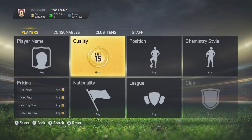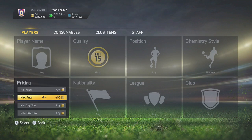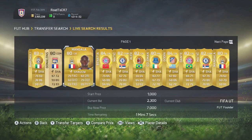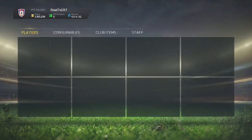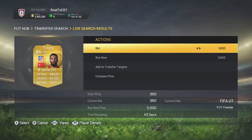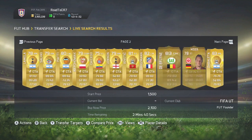Method number three is going to be another gold method. I recommend you check out the chemistry styles with the gold one. The first, second, and third method — you want to mix it up and try all three at once when you're at that 300,000 coin mark, because this is where you can start making your way up to maybe 500, 600, even 700,000 coins. Over a week to two weeks, if you use these methods consistently, you can really make yourself a bulky amount of coins.